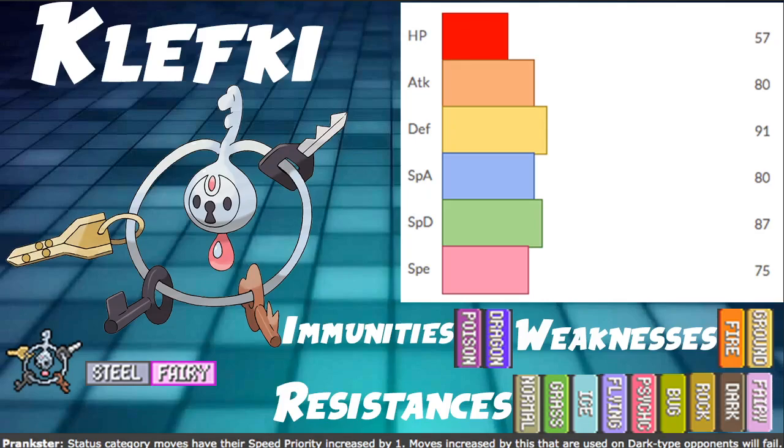The ability is amazing. Steel/Fairy typing is pretty solid. Steel typing gives us nine resistances, which is huge, with only two weaknesses — Fire and Ground — and two immunities: Poison and Dragon. Dragon is pretty big in the meta, so we're able to make really good defensive switches into things like Dragapult Max Wyrmwind and similar. Klefki has solid typing overall, and while it won't be very offensive, Steel and Fairy are both really good offensive typings.